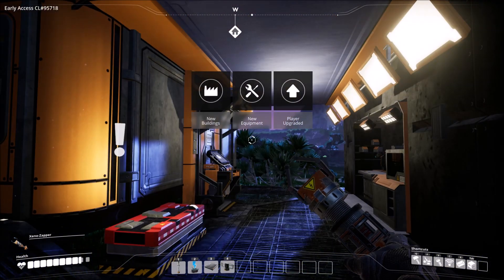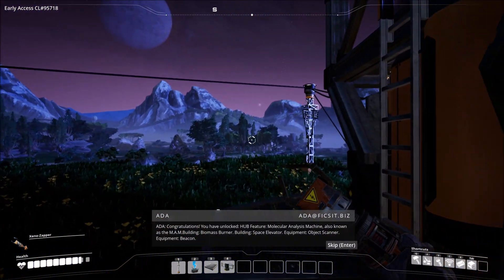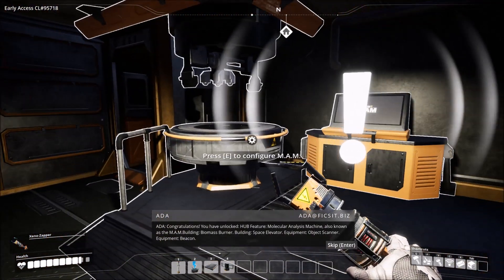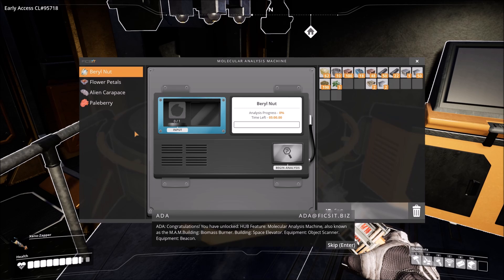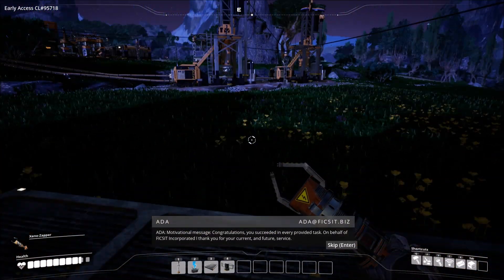Now that by no means is the end of the game. Next up we have unlocked some new equipment, and of course the game is trying to tell us about that now. But one of the big things is going to be the MAM — this is where we're going to do research. To start off with, do we have one on us? No, we do not. I want to go ahead and start some research.